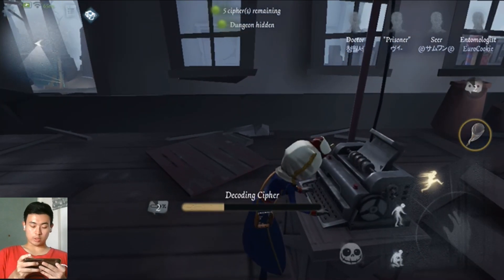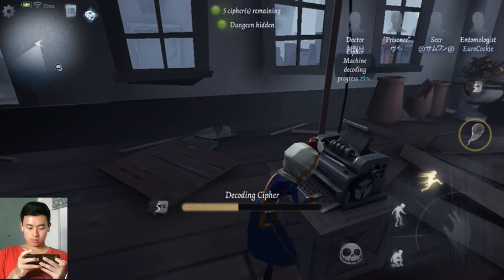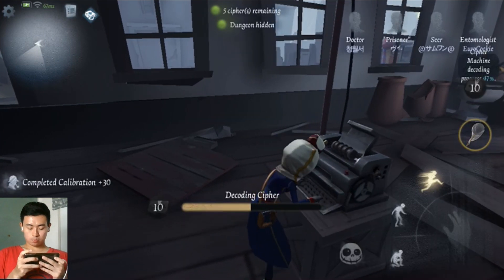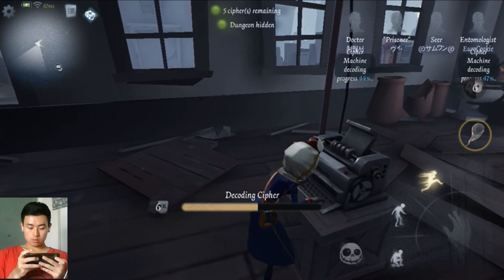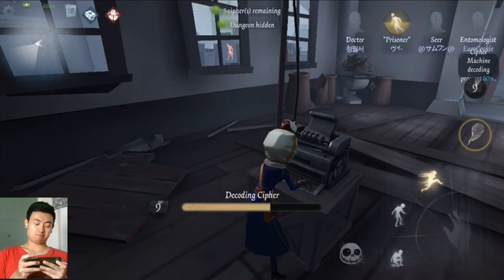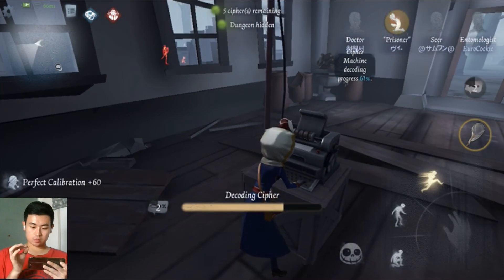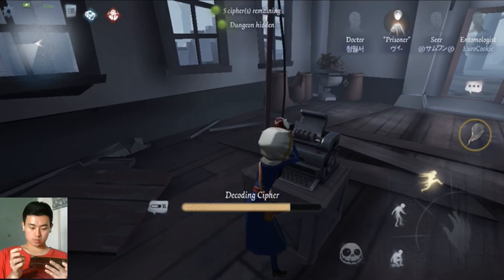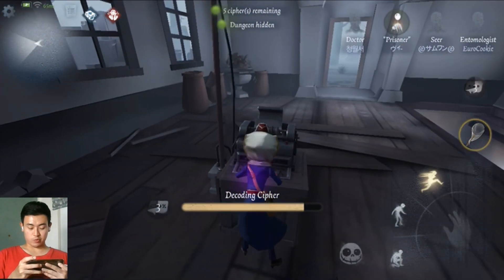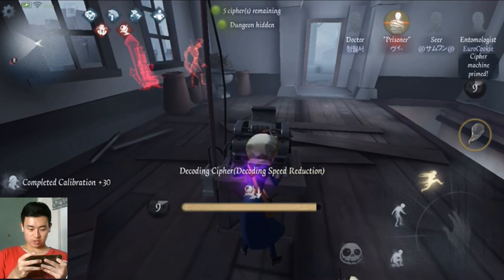Did the hunter chase the Seer just now? No, it's chasing the Prisoner. So we are facing Jack this time - it's not going to be easy, especially if the Jack player is good with the Fog Wait. They're coming this way - don't tell me they're trying to bring him to the basement. Alright, they did it - the Cypher. It's so close.